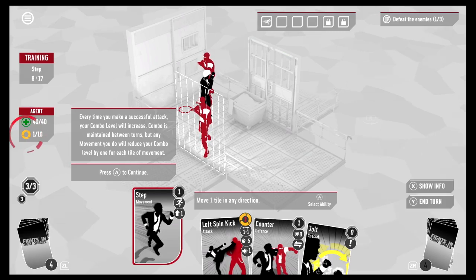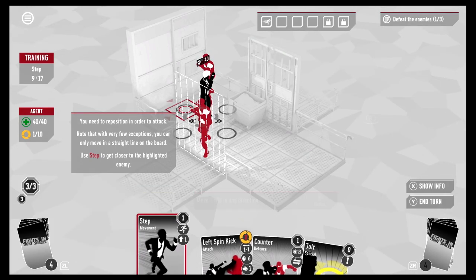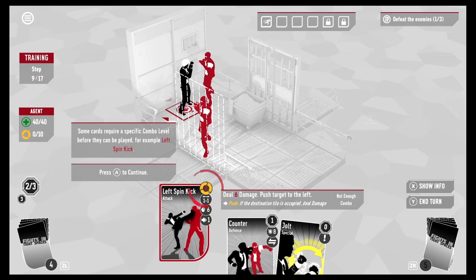We need to be efficient then — reposition to attack. With very few exceptions, you can only move in a straight line on the board. Use Step to get closer to the highlighted enemy. Some cards require a specific combo level before they can be played — Left Spin Kick needs a combo of two and we have zero right now.